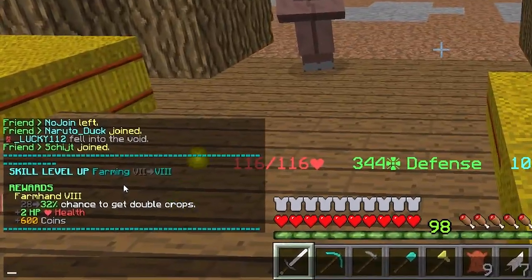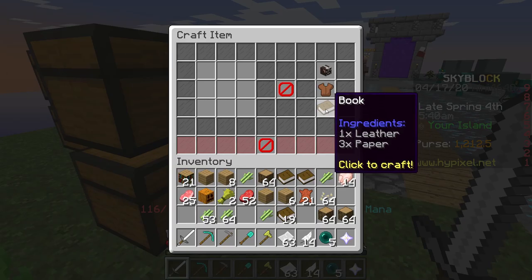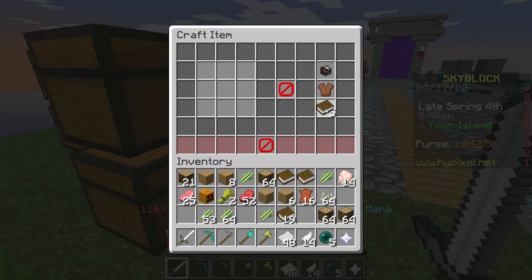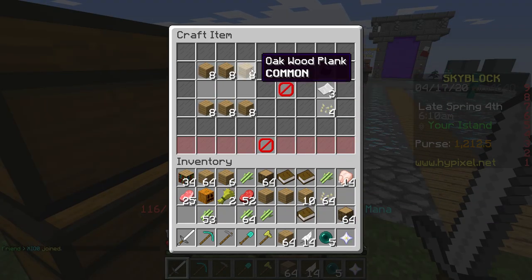I just got my farming skill leveled up, which means I get 2 extra health, a 32% chance to get double crops, and 600 coins. That should be enough — get as many books as you can once again, make yourself some more wood, and go ahead and make yourself some more bookshelves.